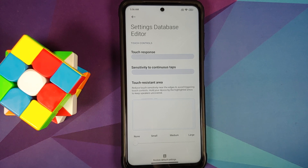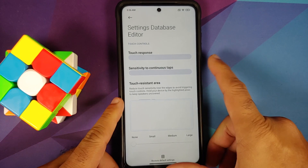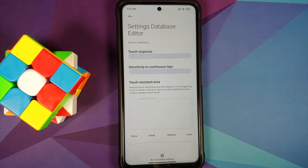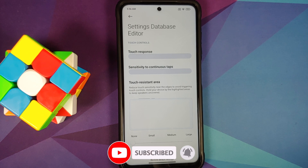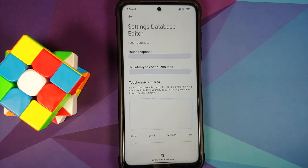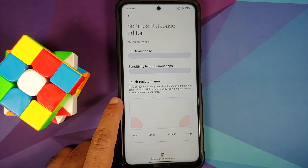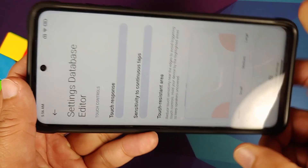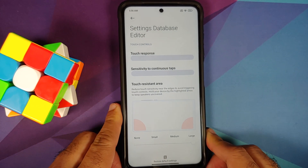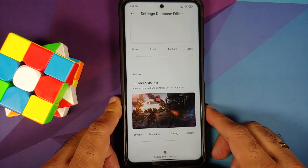Under Additional Settings, you can customize on a per-game basis. Everyone has a different tap speed and touch pressure, which is why you have Touch Response and Sensitivity to Continuous Taps — these are sliders you configure based on personal feedback. When playing BGMI or PUBG, you also have sensitivity settings within the game itself, so configure accordingly. For the Touch Resistant Area, if you have buttons in the corners and the touch isn't registering, check this setting and set it to None if needed.